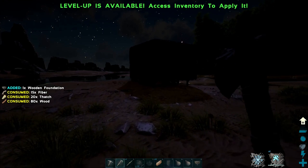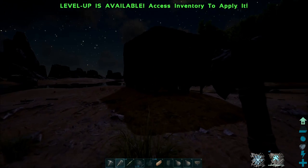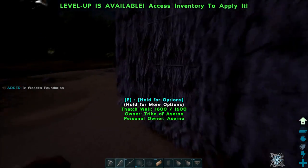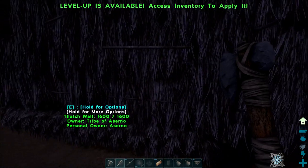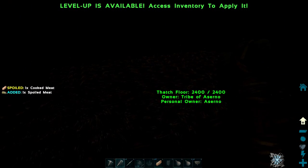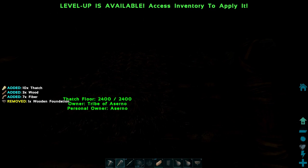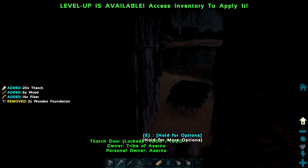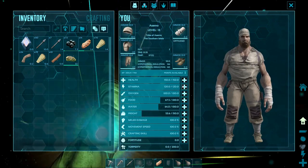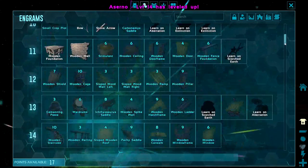Since I have the item in my hotbar, when I want to place it down I just hit the number it's associated with and it automatically starts to build. That's just a quick tip you will learn as you progress throughout the game.